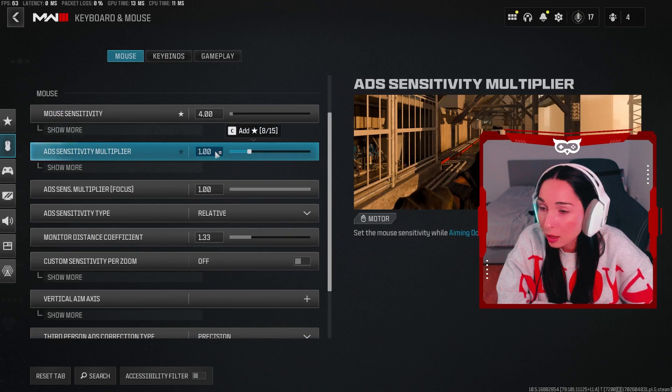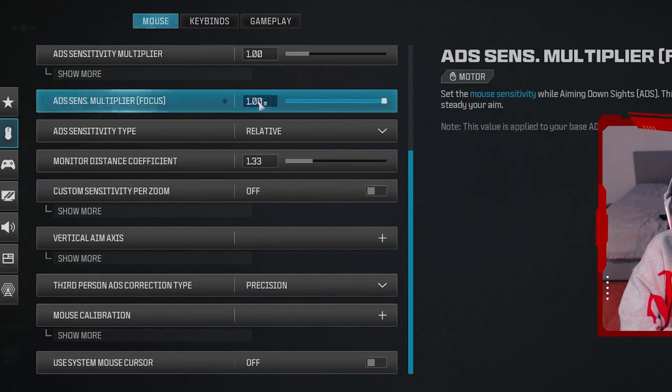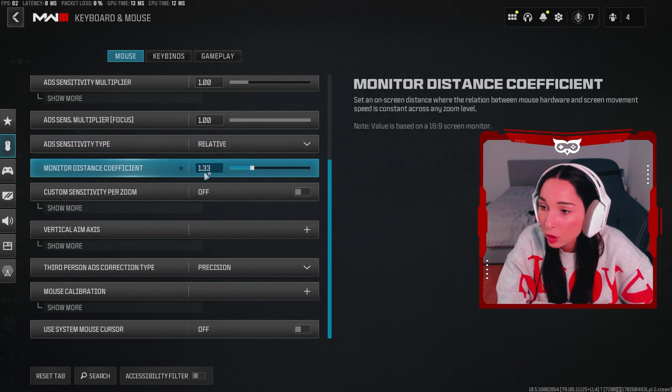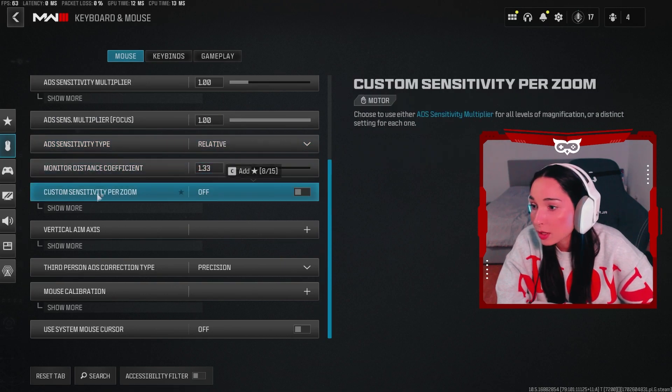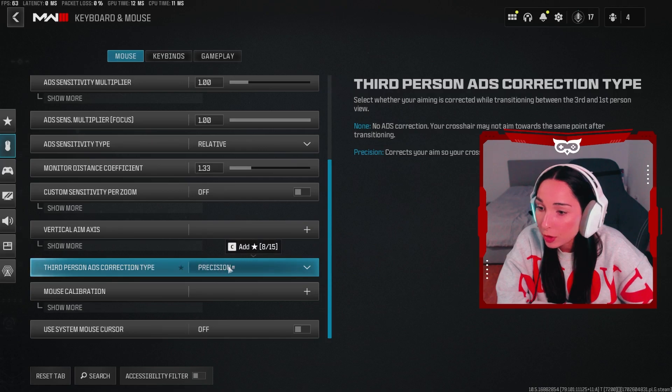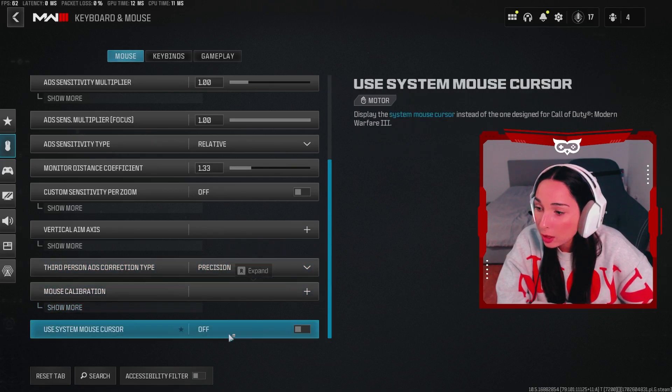ADS — leave this on 1. ADS sensitivity multiplier — leave it on 1. Leave this one on relative. Monitor distance coefficient 1.33. Custom sensitivity per zoom — you want this off. Third person — you want to put this on precision. Mouse calibration — do not change anything. And use system mouse cursor — off.